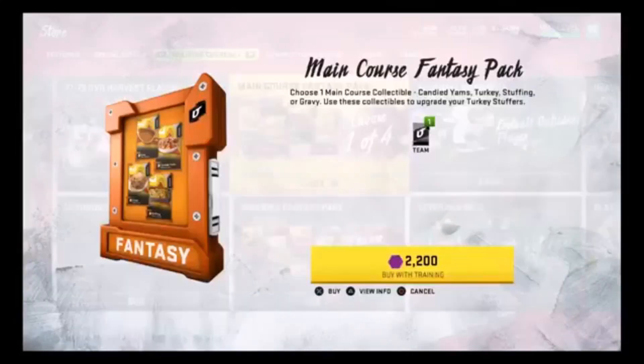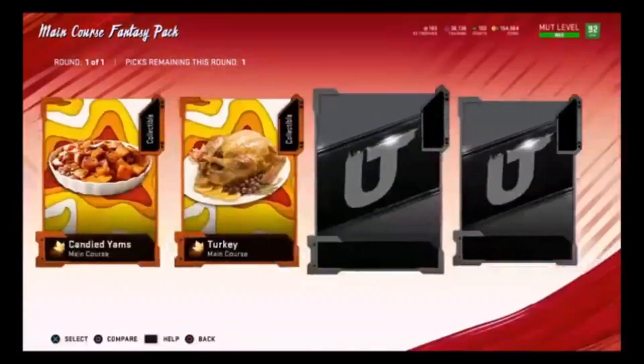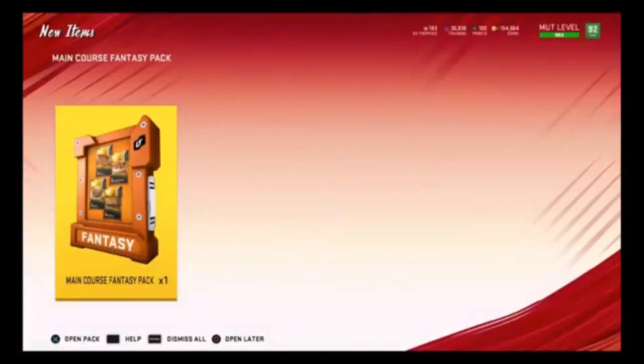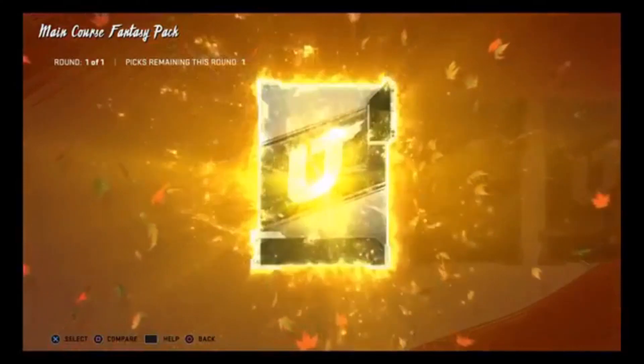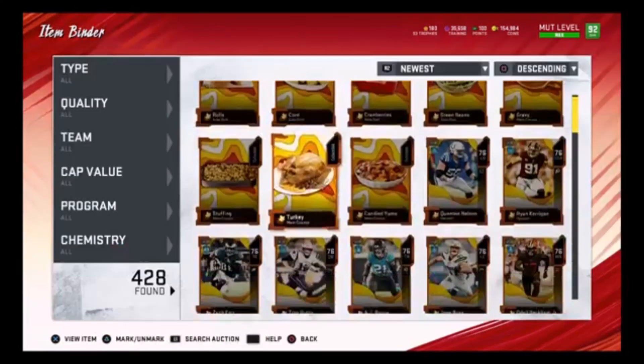So that being said, you come over here, buy your collectibles, and you have to buy so many collectibles — it's absolutely insane. Just to show you guys what it looks like: you buy it for 2,200 training, and now you go in here and they're gonna give you your fantasy pack of choice. Make sure you keep track of what you're pulling. I find it easier if you buy all the packs at once and then open them one at a time, because you do have to have one of each, and it can get confusing. I almost messed up right here — I wasn't sure which one I picked, whether they switched the order or anything. Luckily they keep them in the same place.